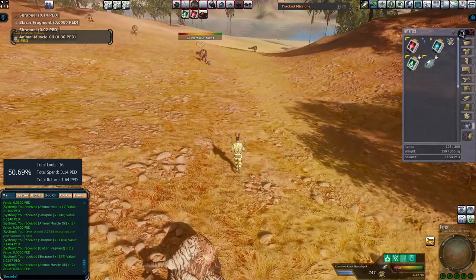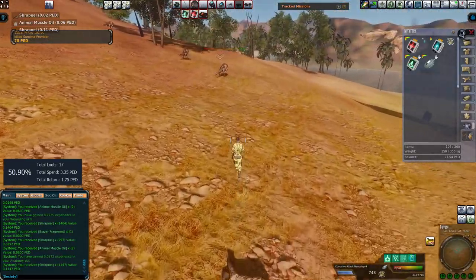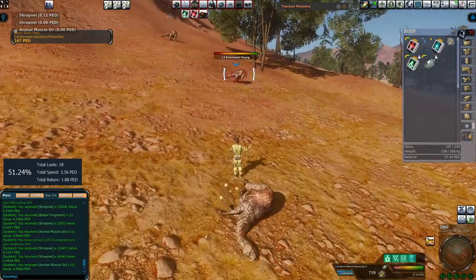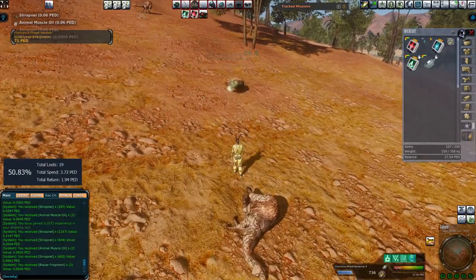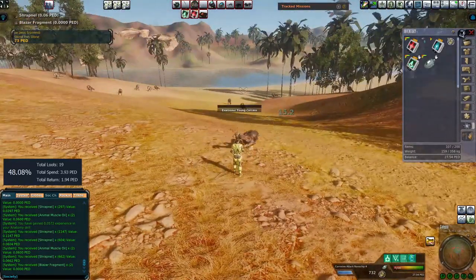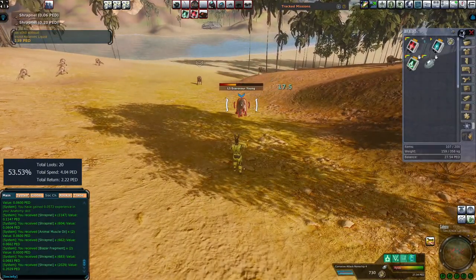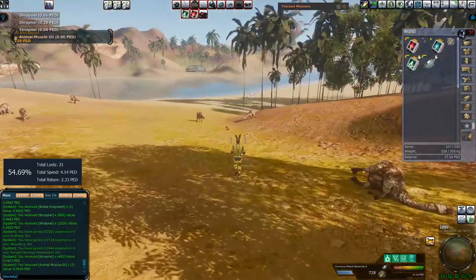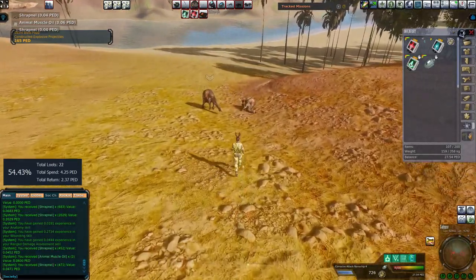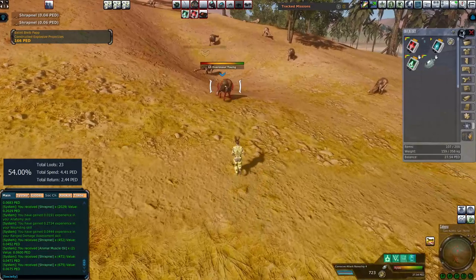I've heard from people that increasing your looter profession plays a part. My buddy Lorspade has his looter profession above level 40 — like 47 or so — and he says he's seen a noticeable loot increase now compared to when he had a lower looter skill. He chipped in a lot of his looter skill — invested in some skill chips and skilled up that way. Because he did it in quick succession rather than the slow grind, he was able to see it in more of a real time sort of thing.